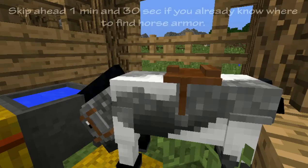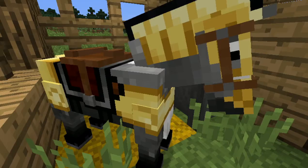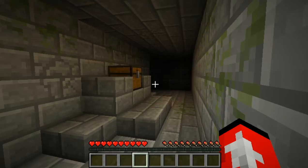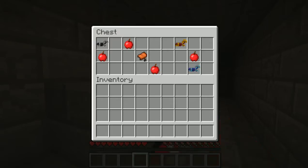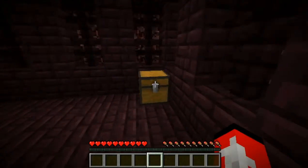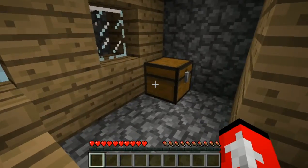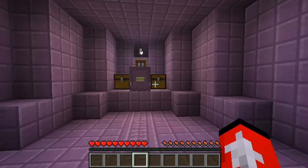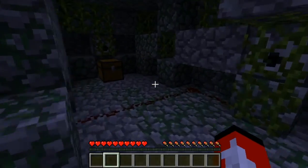You probably want to get horse armor to protect your horse. In order from least protective to most protective, it goes iron horse armor, gold horse armor, and then diamond horse armor. It cannot be crafted. Iron horse armor can be found in 2.5% of stronghold altar chests, 19.2% of nether fortress chests, 18.2% of desert temple chests, 5.7% of village blacksmith chests, 22.2% of dungeon chests, 4.6% of end city chests, and 5.4% of jungle temple chests, all in groups of one.